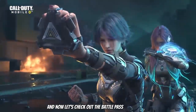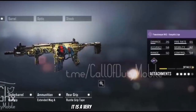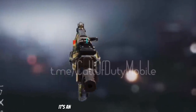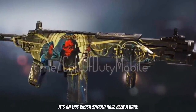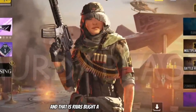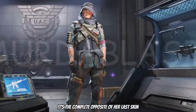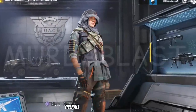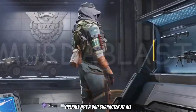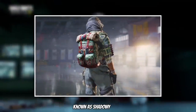Now let's check out the Battle Pass subscription. For the guns we have the Peacekeeper Vengeful Ursh — it's a very forgettable skin, an Epic that should have been a Rare. The character though is a solid skin — that is Reva's Blight, a really nice military skin, the complete opposite of her last skin from the previous season, overall not a bad character at all. The final subscription item is the backpack known as Shadowy Figure.